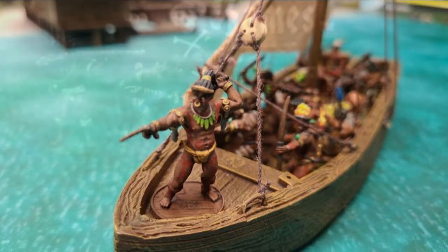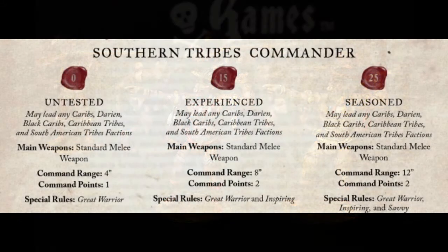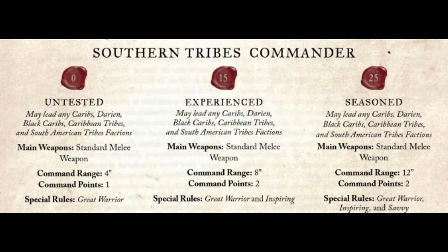The Experienced Commander is similar but has two command points at eight inches — literally double the effectiveness. He also has only a melee weapon, but has Great Warrior and Inspiring. At 15 points for two command points, eight inches, Great Warrior and Inspiring, he gets two relevant abilities, which is something not a lot of other factions get at the experienced level.